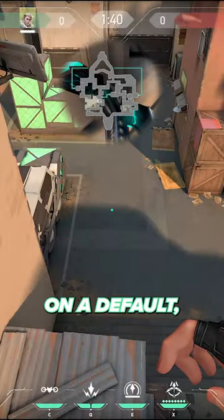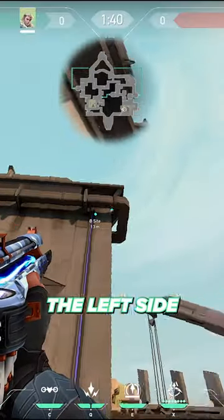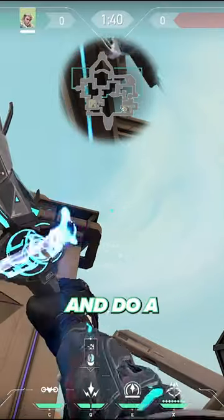If you want to throw a shock dart on A default, line yourself up with the middle of this metal container and look up and aim the left side of your shock dart bar with this blue line and do a 2 bar shot.